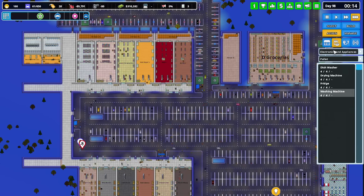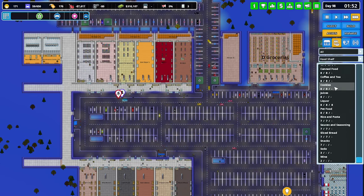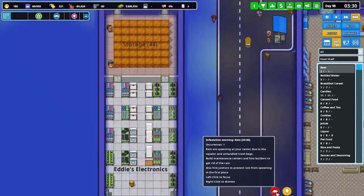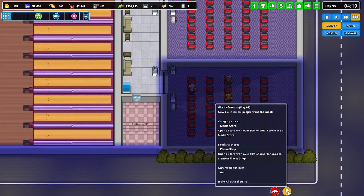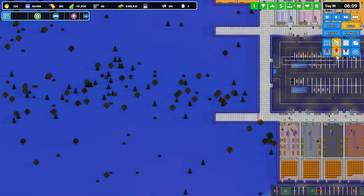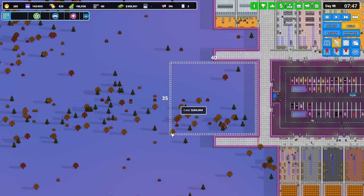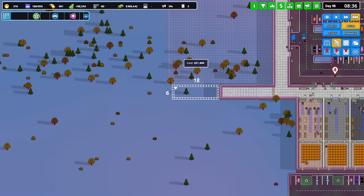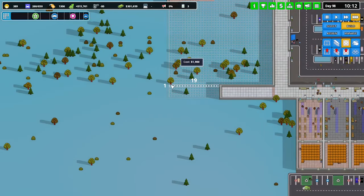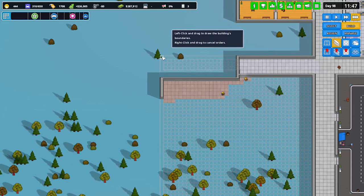Okay, grocery store — I want to go with food shelves and fridges. Not sure about wine, liquor, and beer. I don't know how big to make it. What if we just double it — 40 by 35? Let's extend the foundations into there and down to here as well.